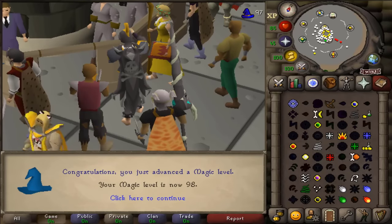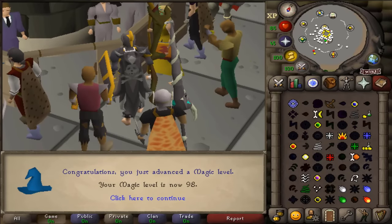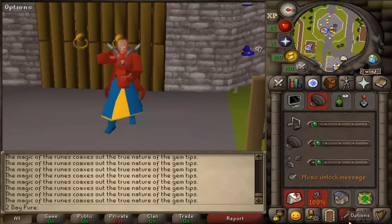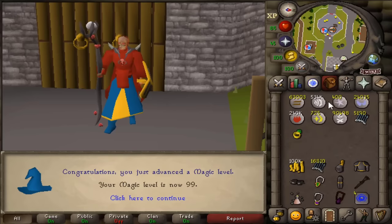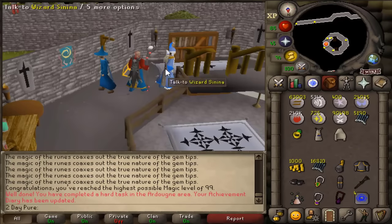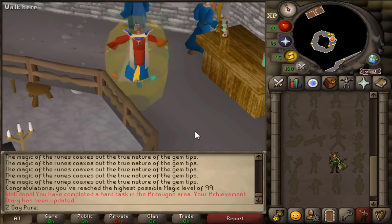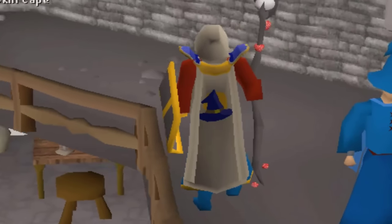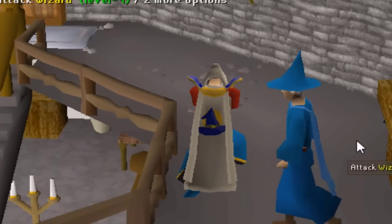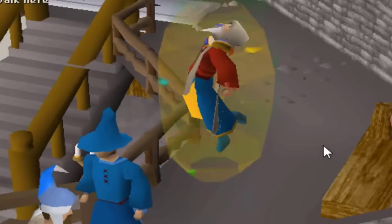And that's 98 magic — it's now time for the final stretch. 99 magic is officially completed in just under 39 hours time. And what a beautiful cape to buy. 1 to 99 magic on a 1 defense pure in 39 hours. And to put it into comparison, it would take close to 200 hours to get 99 magic if you used high alch.